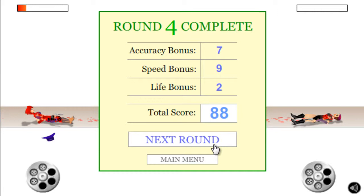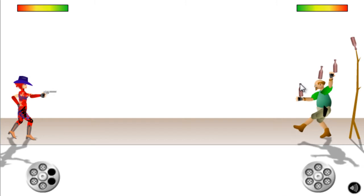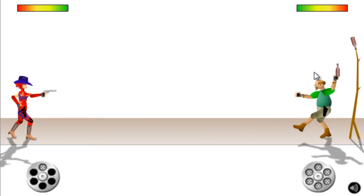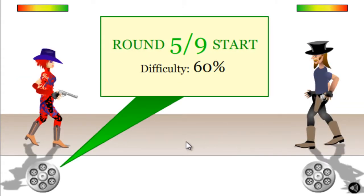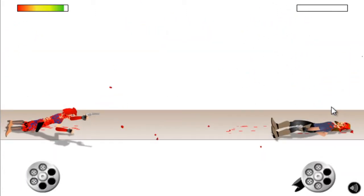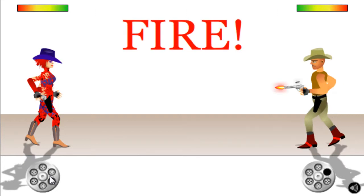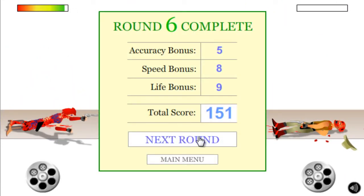If you have good reflexes and good aim, then you can do well here. Shot his hat off. Headshot — good. And that's basically the game. You go through tougher opponents and you try to practice your aim. And always, always try to get a headshot.